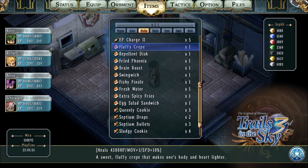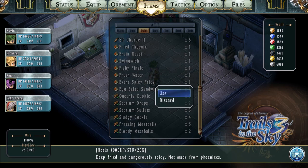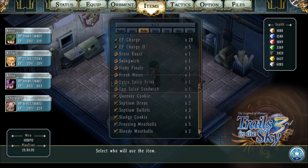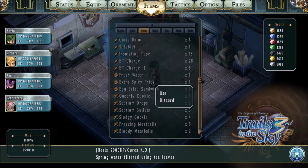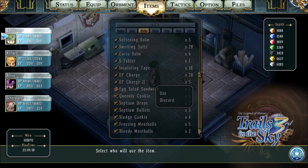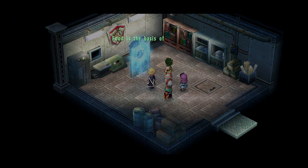If you're on higher difficulty levels, I would highly recommend that you have some of these foods before boss fights, like the fluffy crepe — it increases everyone's speed by 10%. That can come in really handy because speed is paramount in this game. The swing ridge is also really good because it restores 50 CP. That can come in very handy for using S-crafts and things like that. So let's go ahead and learn all those recipes and head on over to the door.